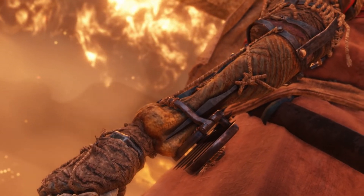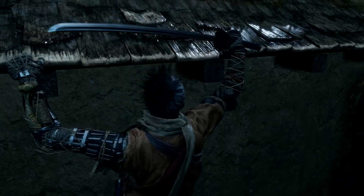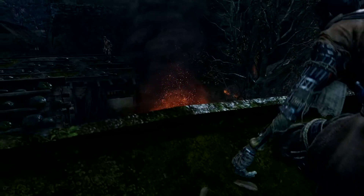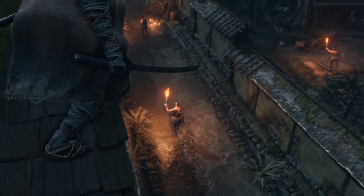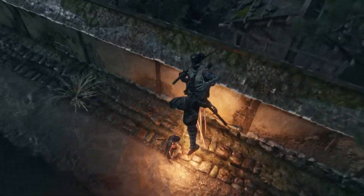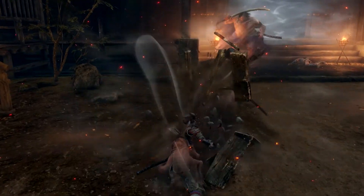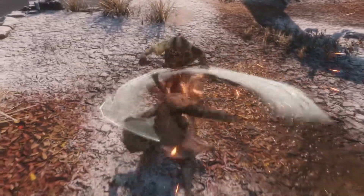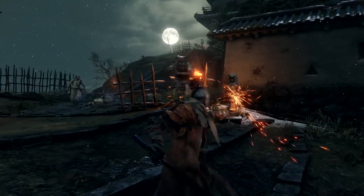The Wolf's prosthetic arm changes how he fights. This mysterious shinobi tool can be outfitted with an arsenal of powerful items, like the grappling hook — use it to explore new areas or gain a tactical advantage. Break shields with the loaded axe, drag enemies closer with the loaded spear, or set them ablaze with the flame vent.